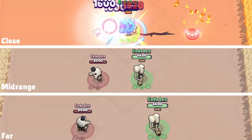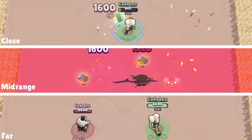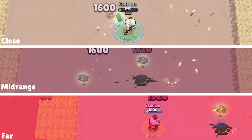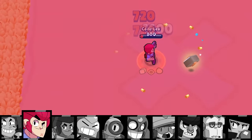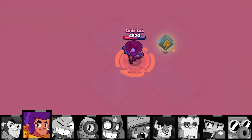As you can see in these different interactions with Nita, how close Charlie is makes all the difference between winning, tying, and losing. For that reason it's rather tough against brawlers like Chester who deals insane damage up close. But if you attack from far away, her damage is so low she has a really hard time killing anyone.